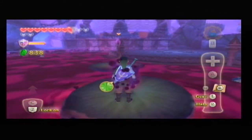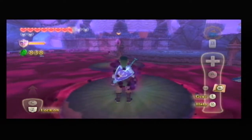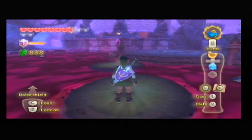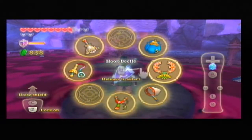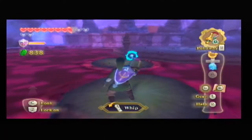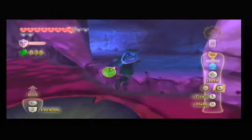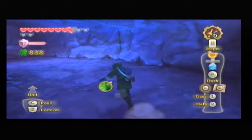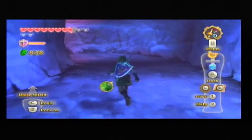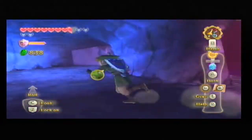That is something you definitely don't want to do. As you can see, I'm cursed. It's an effect that lasts for about 10 to 15 seconds — you can't swing your sword, you can't pull out items. It's kind of a nuisance. Interestingly enough, your sacred shield can actually block curse attacks, and there will be enemies that actually inflict curses on you. This is where the beetle comes into play.